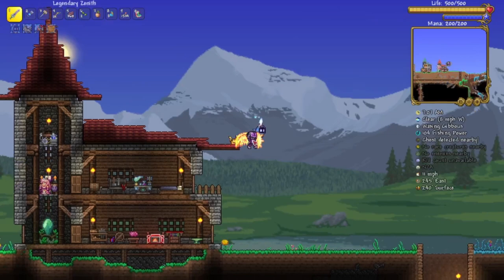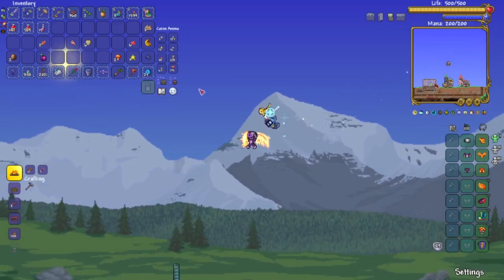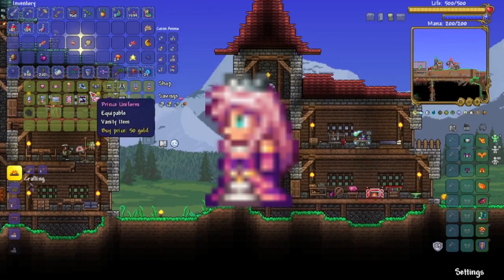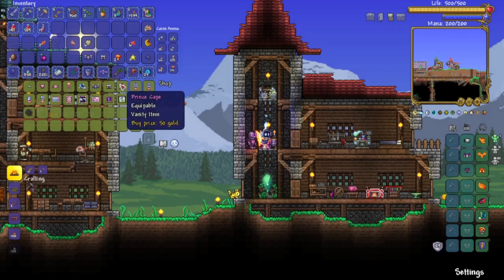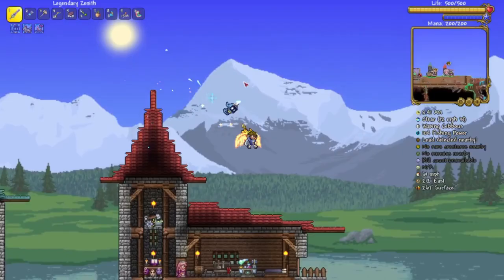We're starting off simple with number 10, the prince set. The prince set is a hardmode set which can be bought from the prince's NPC for one platinum coin for the total set. It consists of the prince uniform and the prince pants, and if you want to look even better you can put the prince cape in one of your vanity accessory slots. This set can look really good combined with a white horse mount bought from the Zoologist NPC.